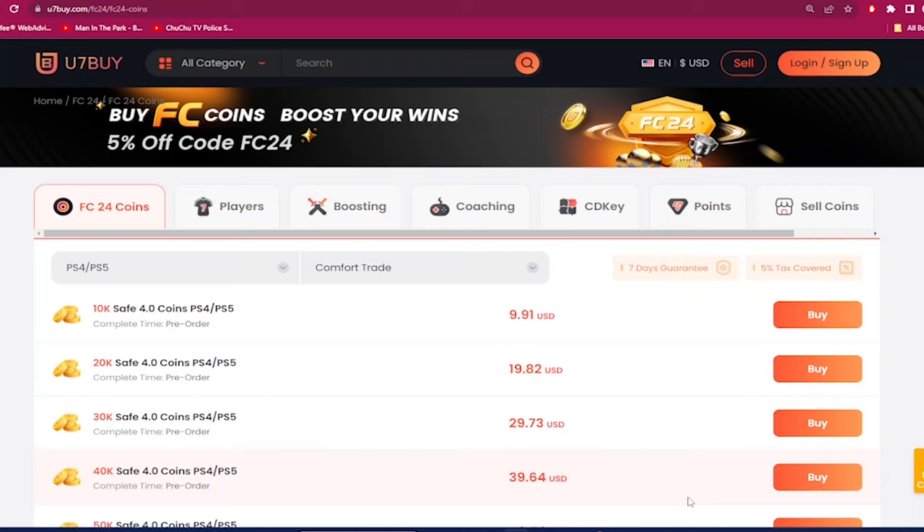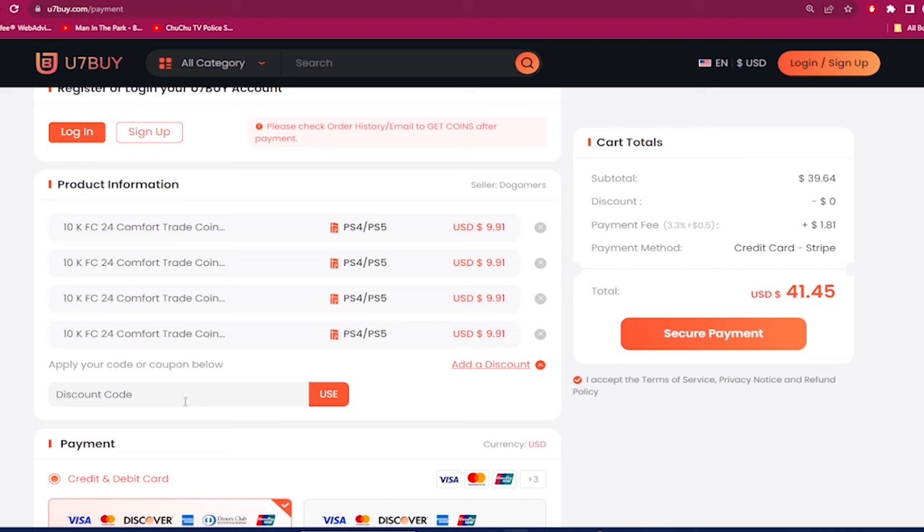If you guys want the cheapest and most reliable EA FC 24 coins, make sure you check out use7buy.com. Next time you make a purchase, use code 'dan' to get six percent off to make that team better. On the same website, if you ever want to sell your coins, click on the help center and click on the selling section.